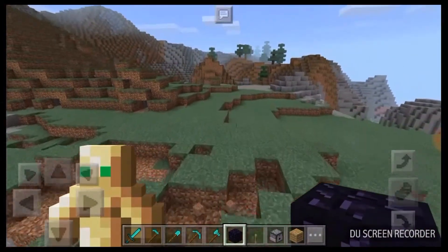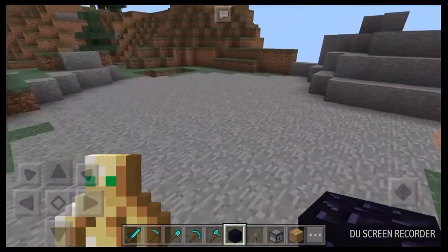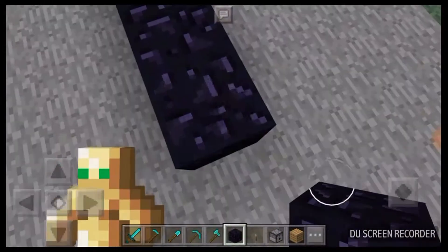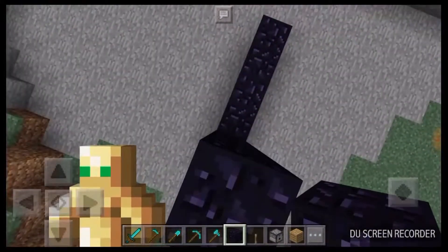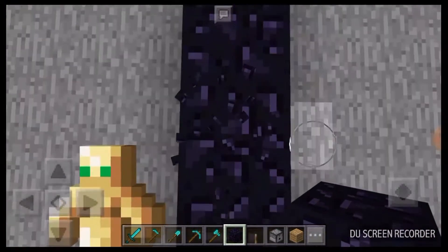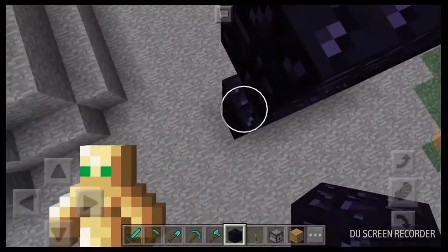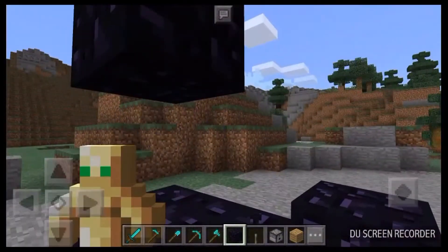Okay, so this place looks good. So we have a normal nether portal. One, two, three, four, five — five and one, five, one, two, three. Okay, so this way it's better and easier. There you have your nether portal.